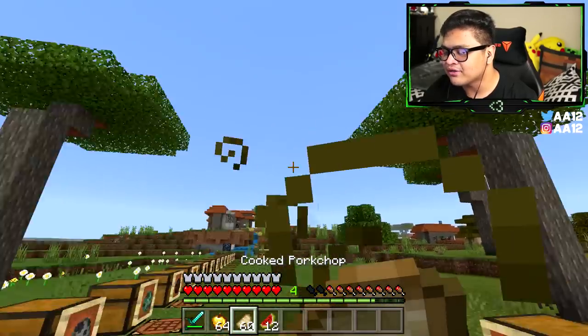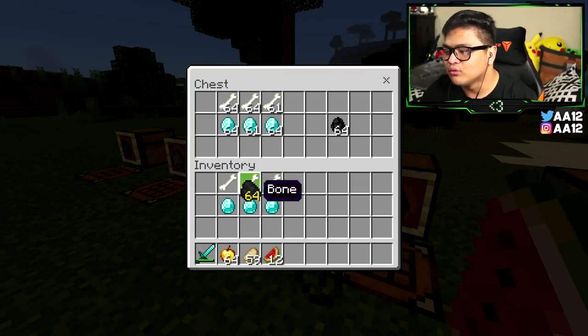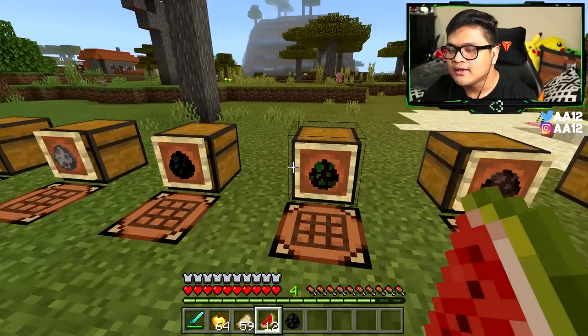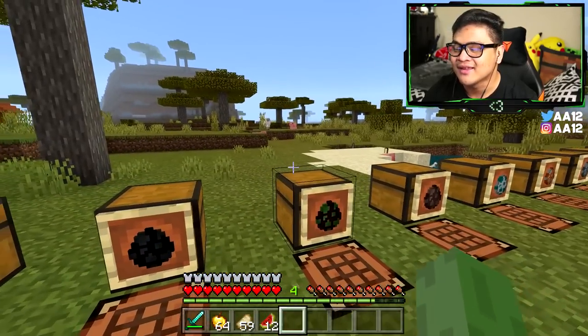We've got three more spawn eggs to go. For the wither skeleton spawn egg, you need three bones, three diamonds, and one piece of coal. Put the three bones covering the top layer, diamonds covering the middle layer, and coal at the very bottom middle — and you get a wither skeleton. You two can chill right here with the witch, make friends, and try not to kill me.